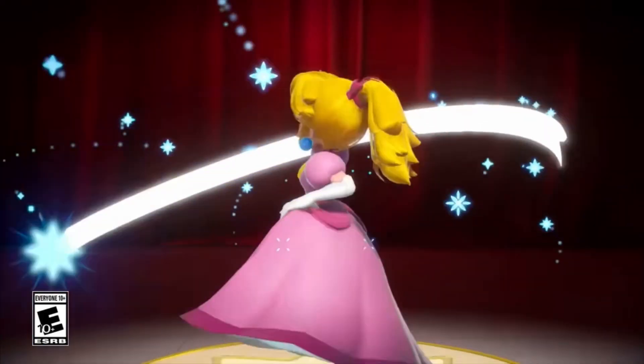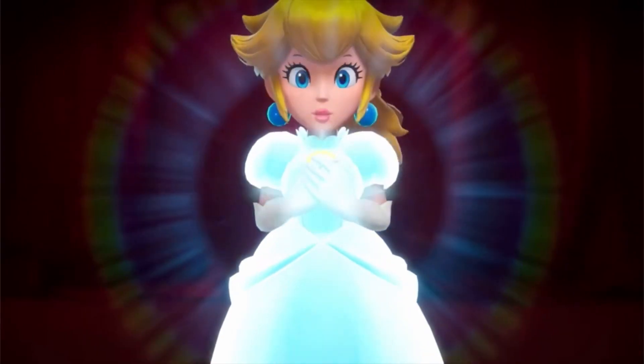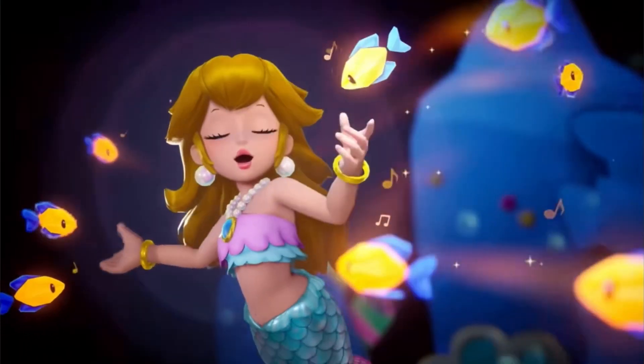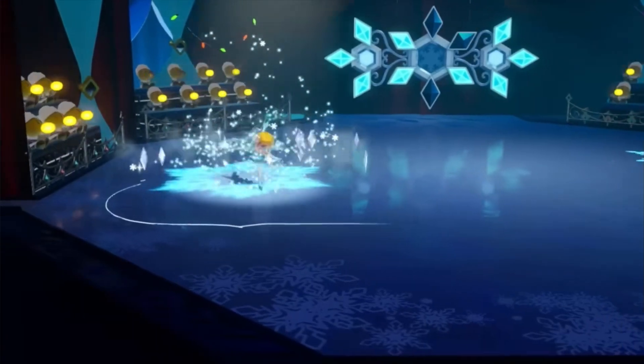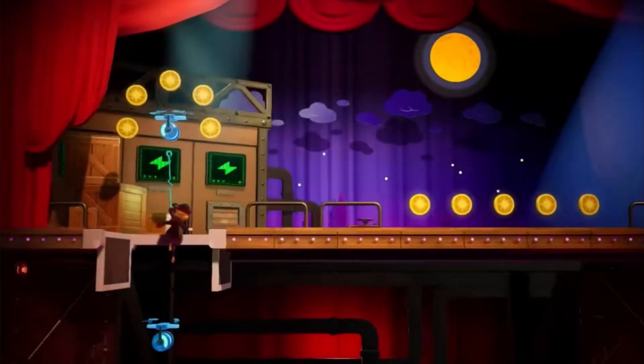In Princess Peach Showtime, each level has a certain number of stars known as Sparkle Gems and a ribbon that players can find and collect to obtain 100% completion. I'm here to tell you how to get every Sparkle Gem and the ribbon in the Mighty Mission: The Rescue level on the 4th floor, in the order that they appear. Want help with a particular gem? Click the timestamps in the description.